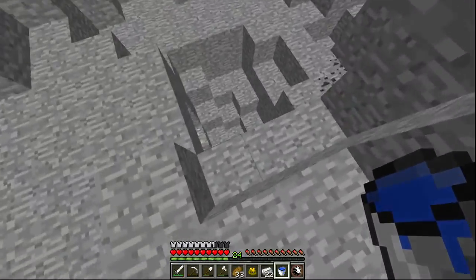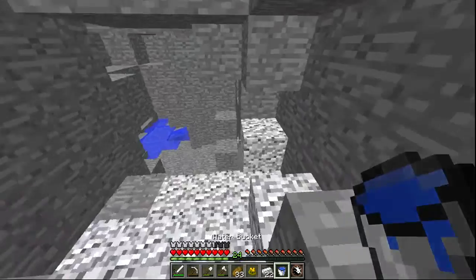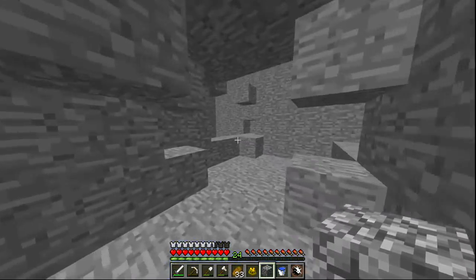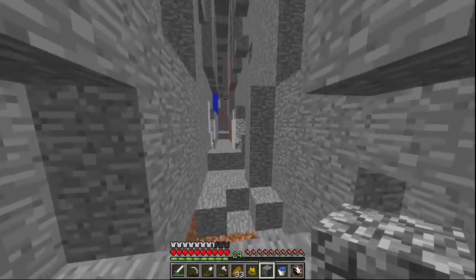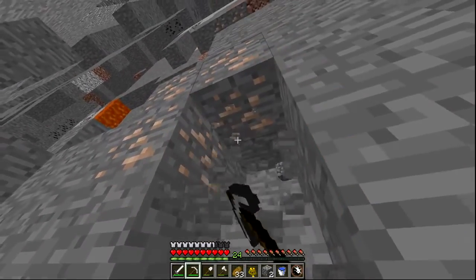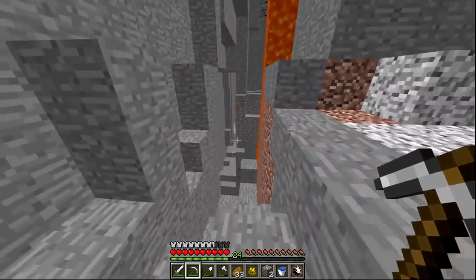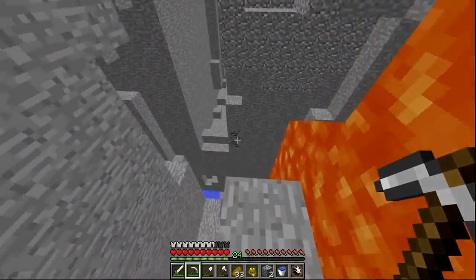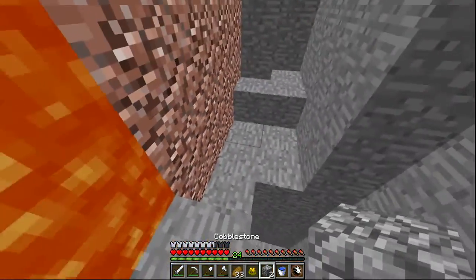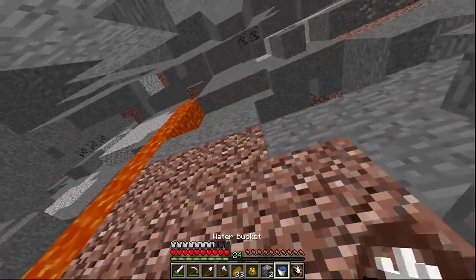Down here goes far, I think. Or does that just go to the ravine? It might. Okay let's see — yep, it goes right down to the ravine. One pickaxe down, two more to go. It does go places! I'm just going to use the water bucket. Did that work? Okay, it did. I'm going to jump down here.